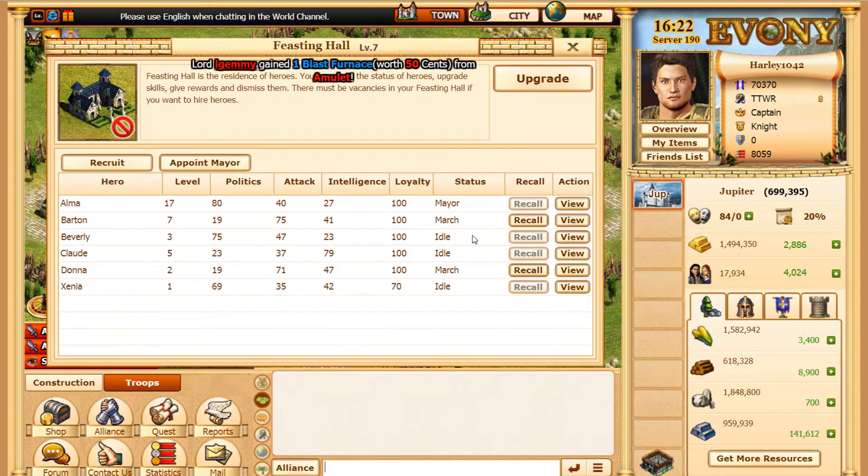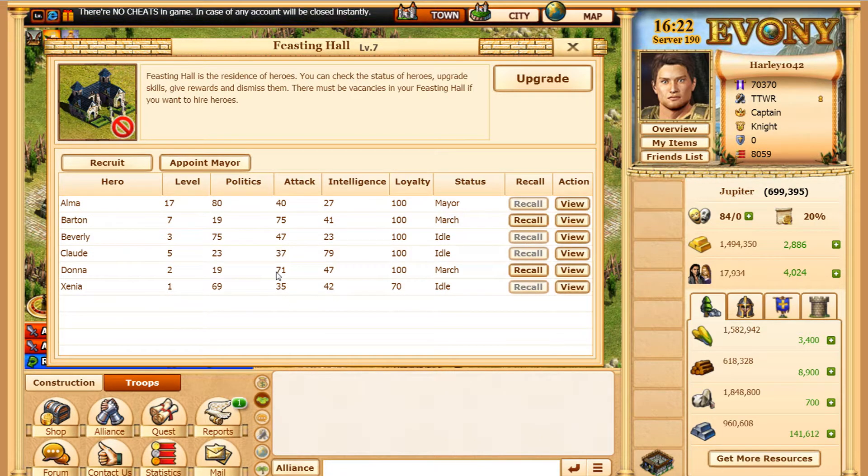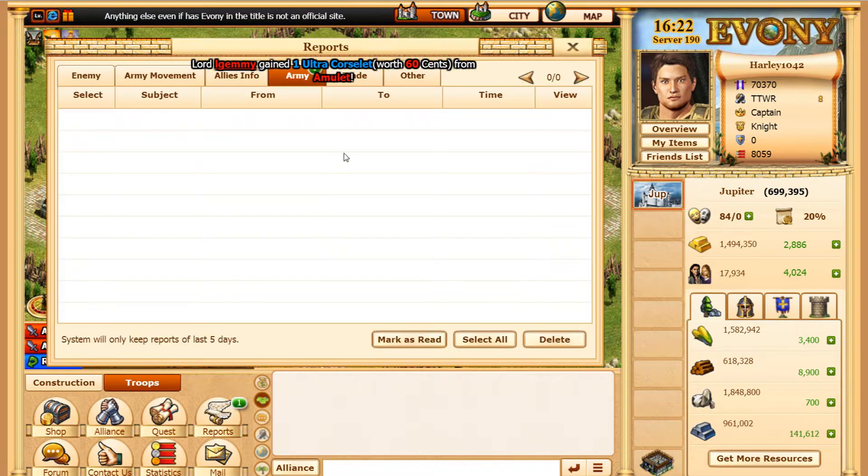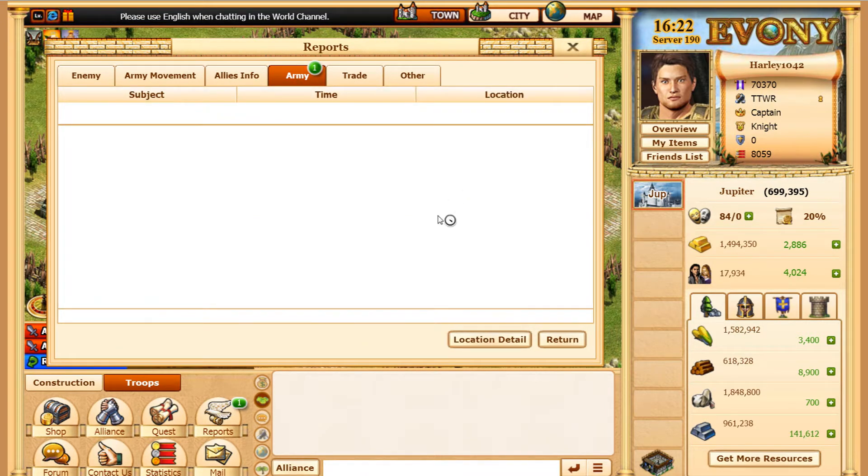I'm using some of my heroes. I've gotten some decent heroes recently — I got a base 72 politics hero which has surpassed my current one, so I'll probably level him up and dump the old one. I also have a better attack hero now. Donna is base 69, which is better than Barton who's base 68. I need to put holy water on these people to see if I can increase their stats.